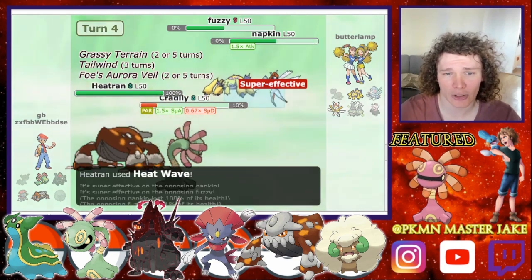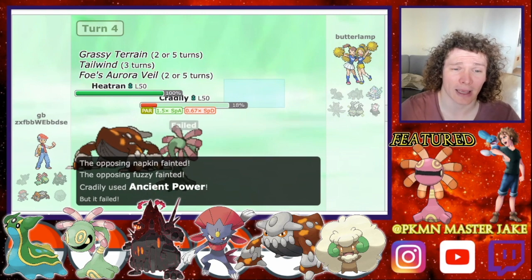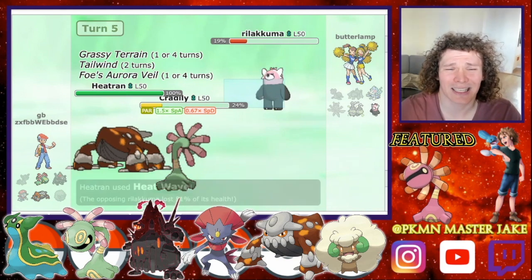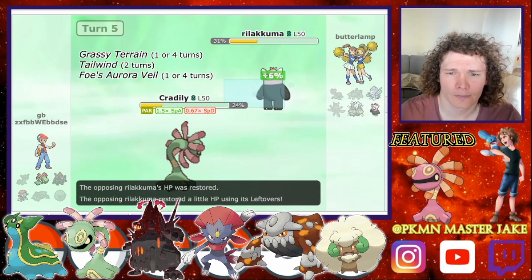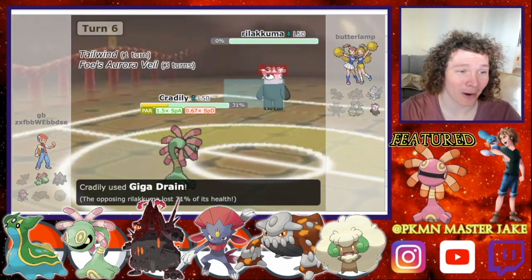I know I can send in my Heat Train and go for a Heat Wave, and I have a pretty good chance of taking out both of those Pokemon there, which we do. I then go for another Heat Wave, which does a ton of damage to his Bewear — I don't know why I couldn't think of that.